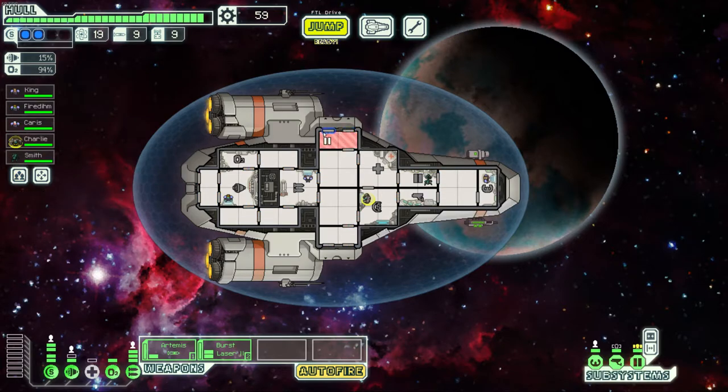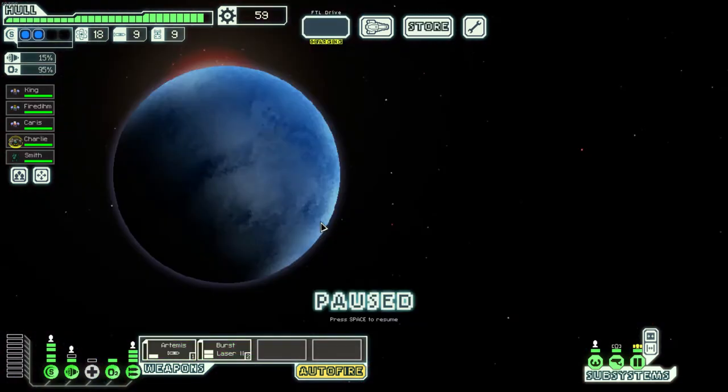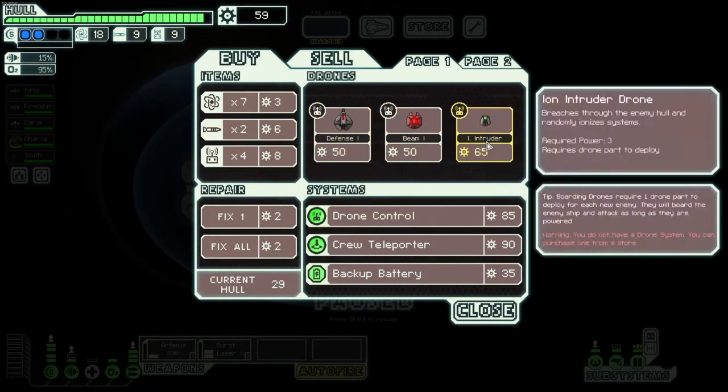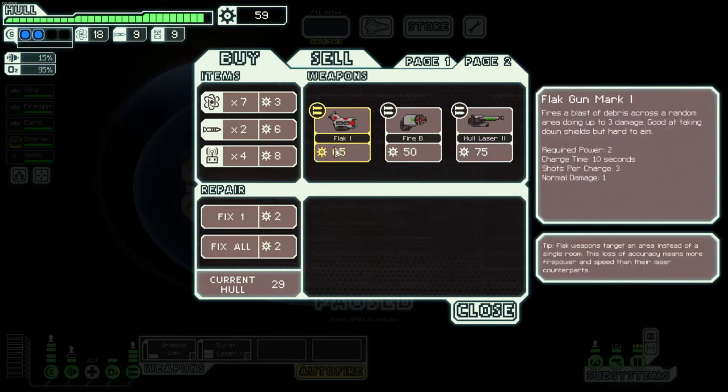We'll put Smith in doors. Now we have a bit more blast door protection. At some point we'll get boarded again, but we are now quite a bit more secure. Let's pop by the store. There are also NGs, which I talked about briefly in the last episode.